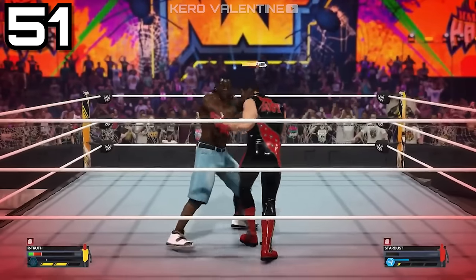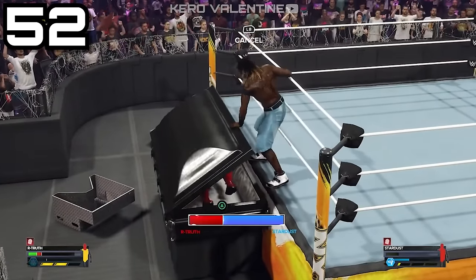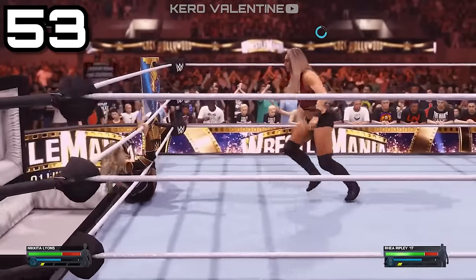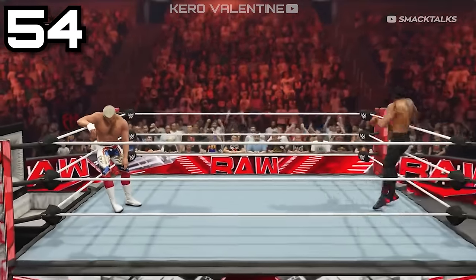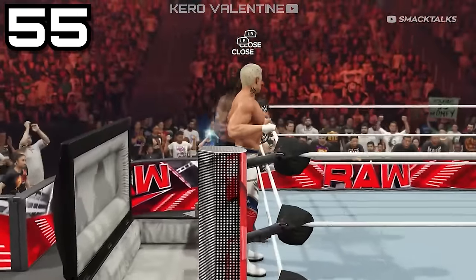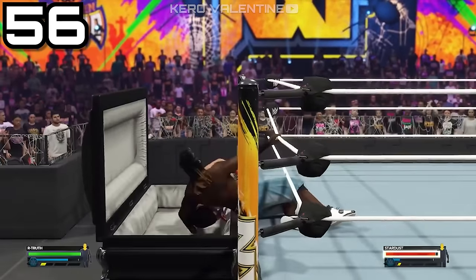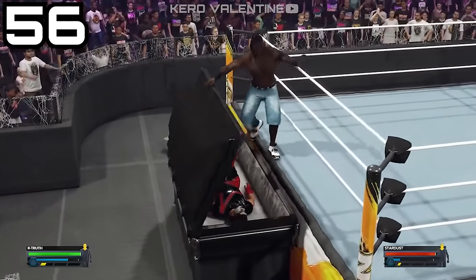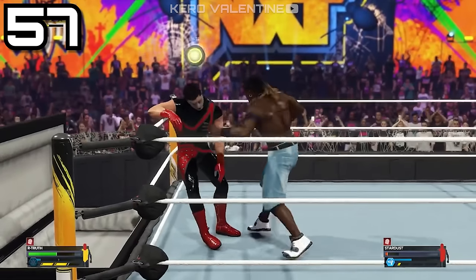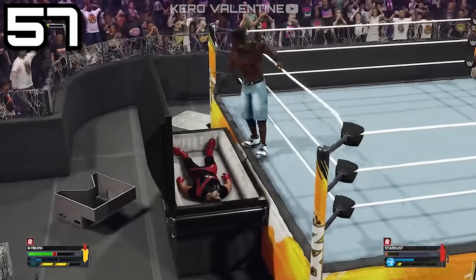Once the casket is open, if you hammer whip someone from the ring again, they'll bump right into the casket and you can close the lid. Other ways to get them in include doing a carry move over the ropes, striking or grappling someone on the apron to cause them to fall in, or — if both of you are on the apron — striking your opponent to drop them in. You can even let the opponent do all the work by standing on the apron and waiting for a rush, then hitting a reversal to watch them fall right in.